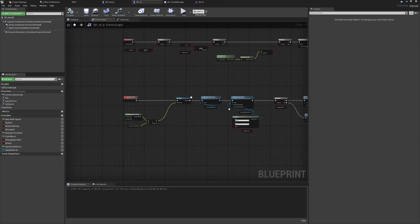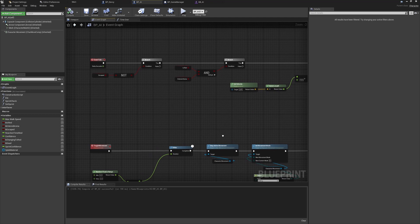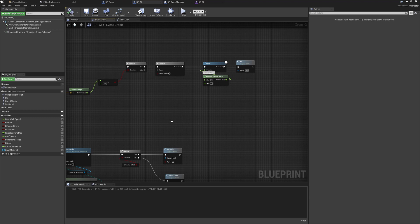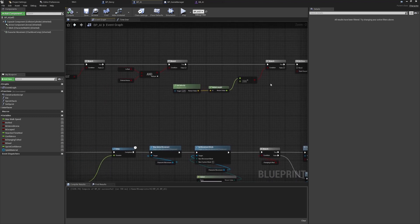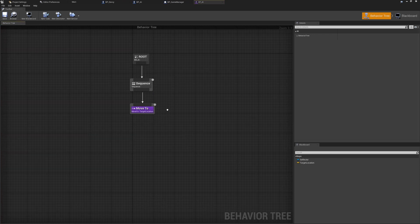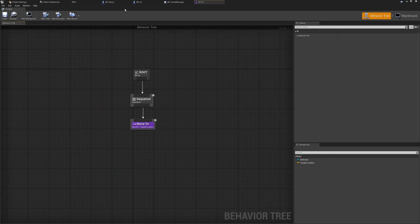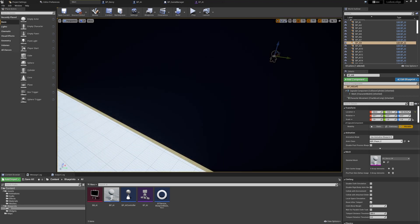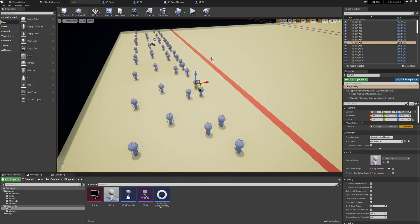Besides introducing opponents, we pretty much have the full game loop, and if the player reaches the exit bounds then the check for death is ended and the player is safe. Naturally, that means the next step will be adding AI opponents. This was incredibly easy and quick to implement thanks to the considerations made previously — that being the sharing of logic already implemented in the player class.